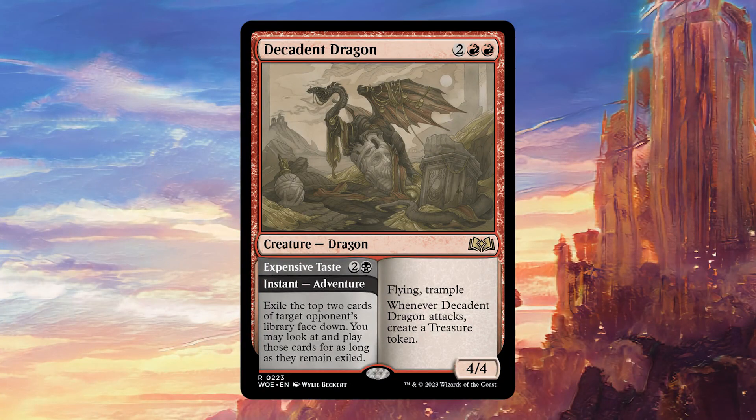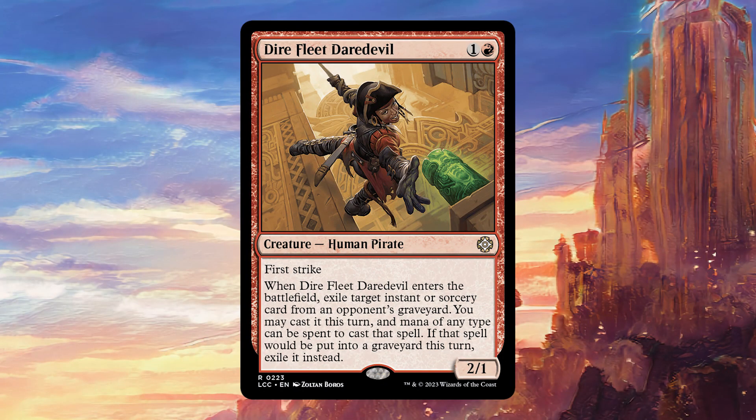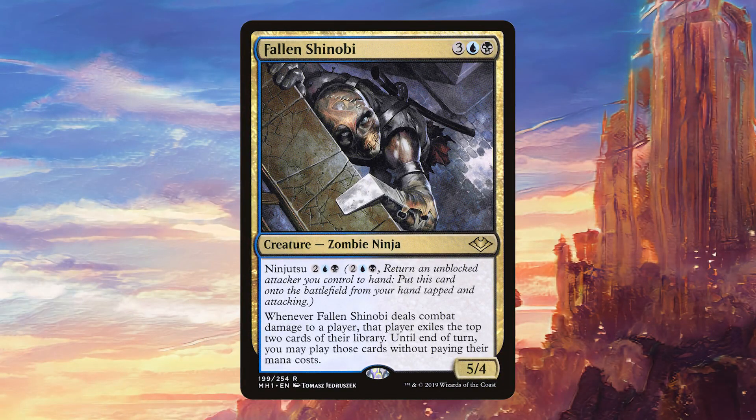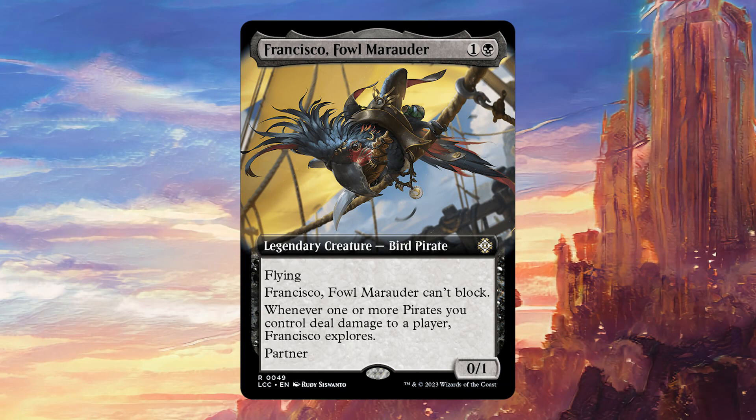Decadent Dragon does a lot of what we want — the adventure side lets us play stuff from exile, and the creature side makes treasure tokens. Dauthi Voidwalker is the red version of Snapcaster Mage and we're going to be exiling stuff from opponents' graveyards, which works very well with our commander. Itali Primal Storm does so much work by exiling cards from opponents' decks; it can provide a huge mana boost since each non-land card hit basically gives us two treasures. Fallen Shinobi is a sweet card we should be able to sneak through with all the menace, letting us play two cards from the top of an opponent's library.